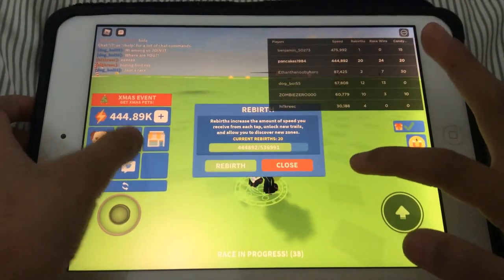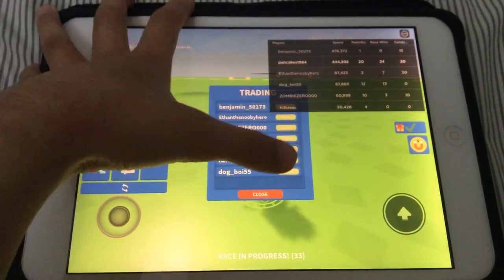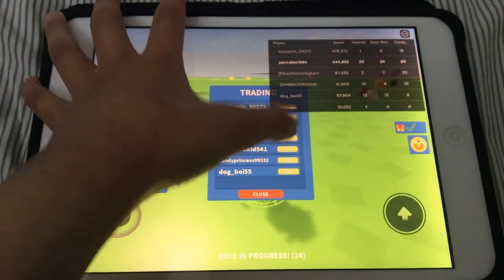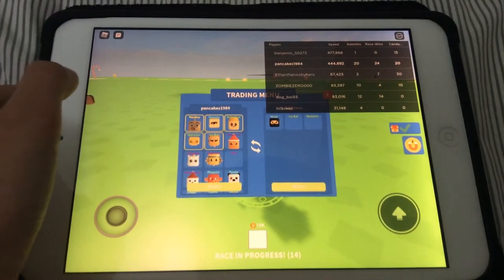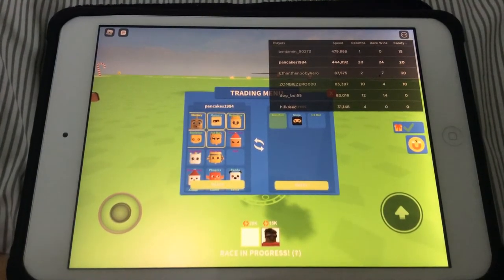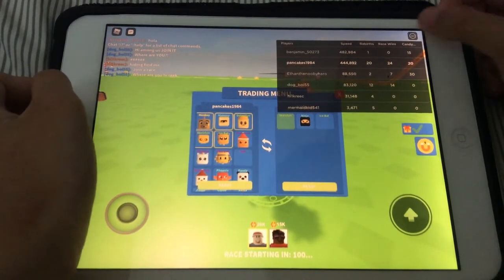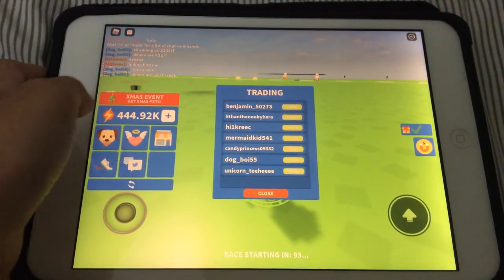I'm gonna trade a random person right now — this person. It won't let me trade. He has a ninja skin. Oh, he wants to give me a skeleton. I ain't accepting that.